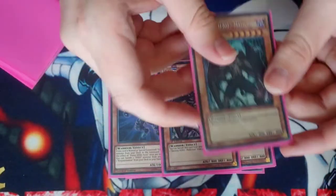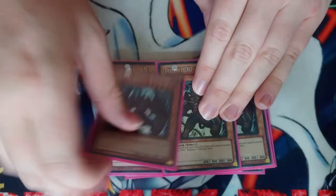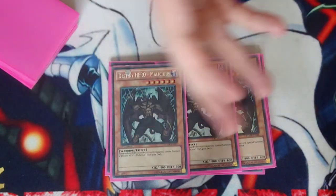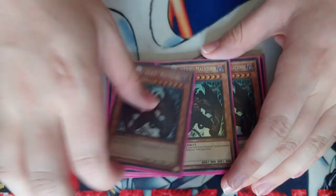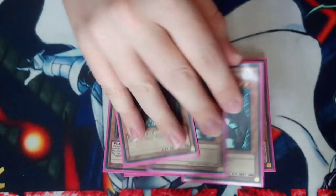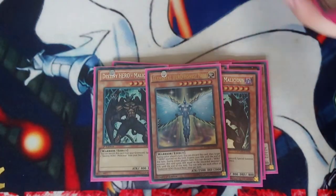Next we play three Destiny Hero Malicious. You have to play three Malicious because he's the one that essentially gets you into your link spam plays. He's the one that lets you climb the ladder, that allows you to go into your Gumblar loop four-card combo from hand. He allows you to do everything in the deck, so you need to play him at the max amount possible. He gets you to the point where you are able to play the game.